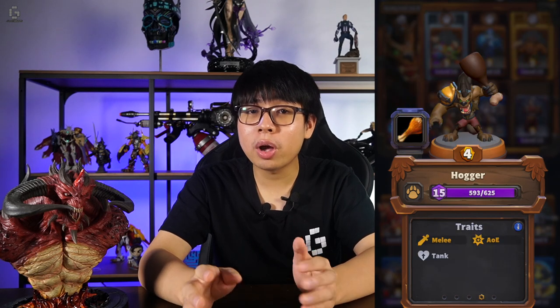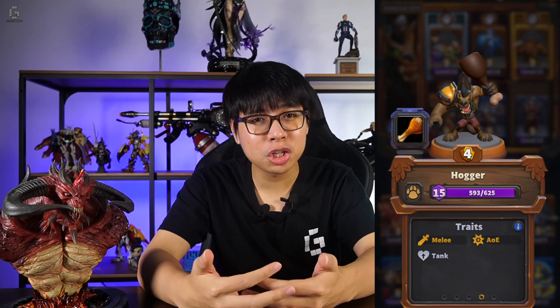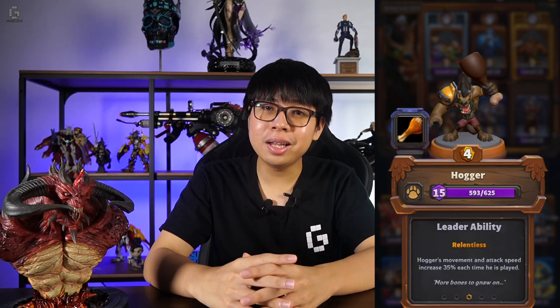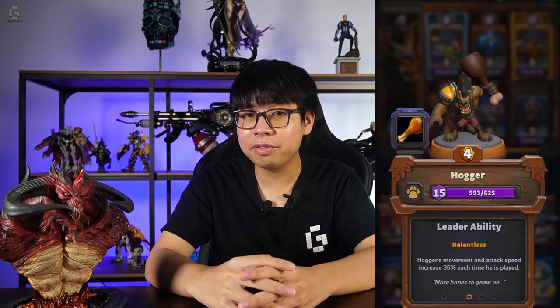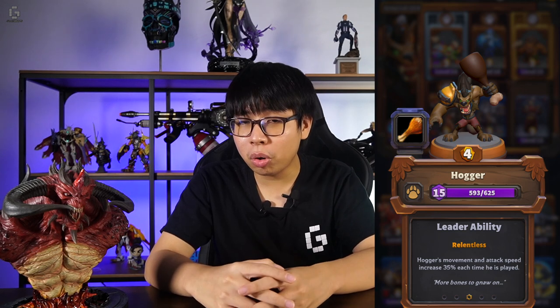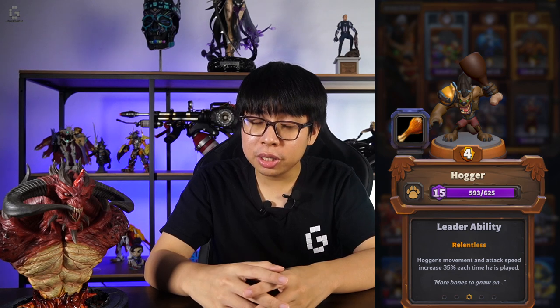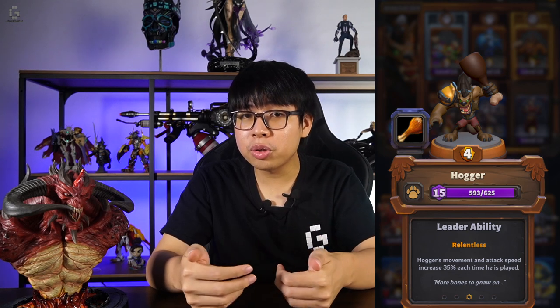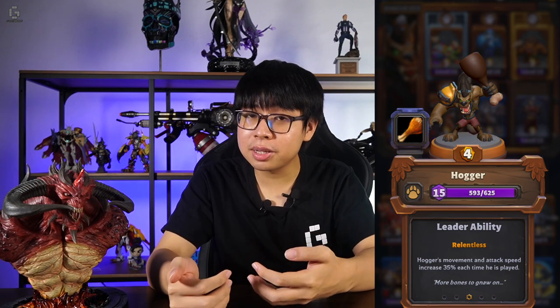The beast faction also has Hogger, a 4 gold cost leader who basically functions as a late game carry. Hogger's leader ability Relentless increases his movement and attack speed by 35% each time he's deployed. Hogger works really well in a cheap composition, letting you cycle through units so that you can deploy him more often, turning him into a bigger and bigger threat as the match progresses.